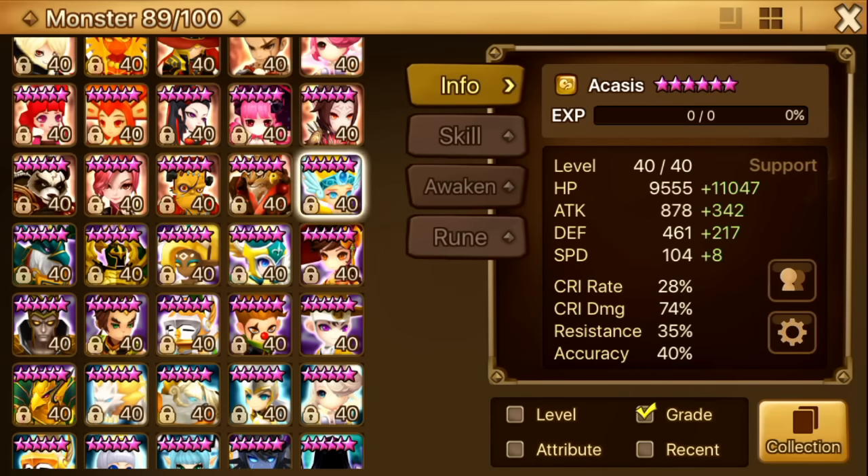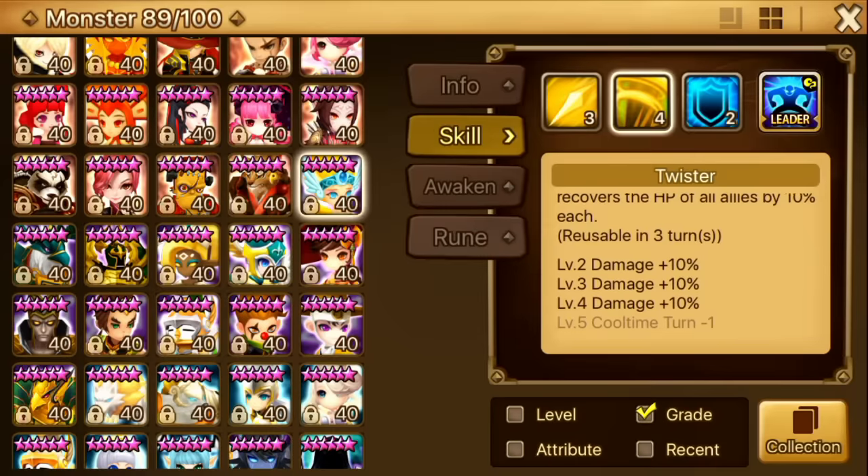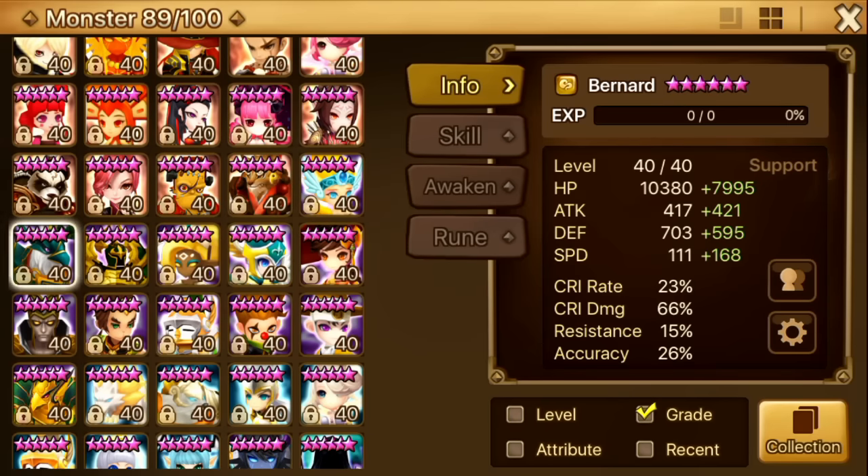Next up is Acasis. She carried me through Giants B10 back in the day when I used Varol Moss, Bernard, Shannon, Bella, and Acasis. She has basically world boss runes right now — I never took her runes off. She looks like she did nine months ago. She works pretty well though — I even fed her some skill-ups to max her third skill. I also tried maxing first skill but it didn't work that well. I don't really recommend six-starring her now though.